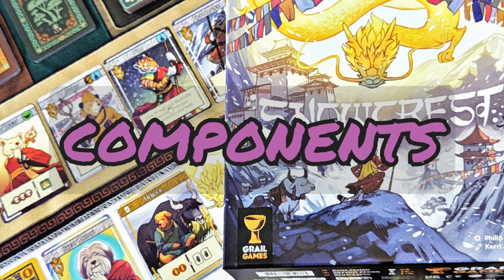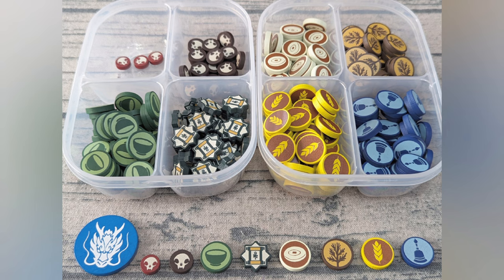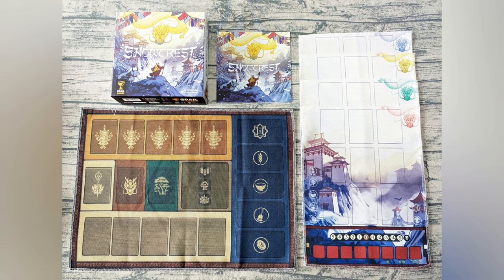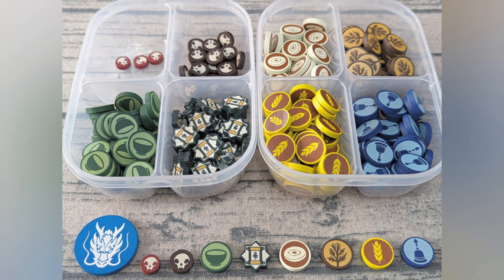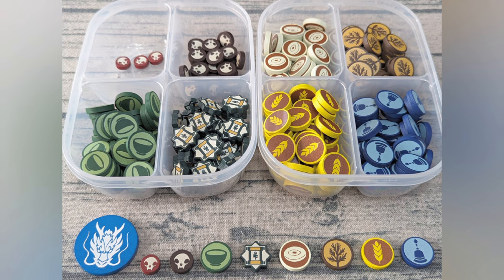The components are truly amazing. I have the version that includes the upgrade pack, which features 293 upgraded wooden tokens and the mini-expansion Snowcrest Frost. All the cloth elements, including the central cloth and the player mats, are of excellent quality. The artwork on them is flawless and looks fantastic, adding to the game's aesthetic appeal. The wooden bits are impressive as well, with clear designs that make gameplay smooth and enjoyable. The building tiles are made from thick cardboard, providing a sturdy feel that stands up well to repeated use. One of my favorite components is the start player marker, which beautifully depicts a dragon on a large blue disc — a fantastic touch that adds character to the game.